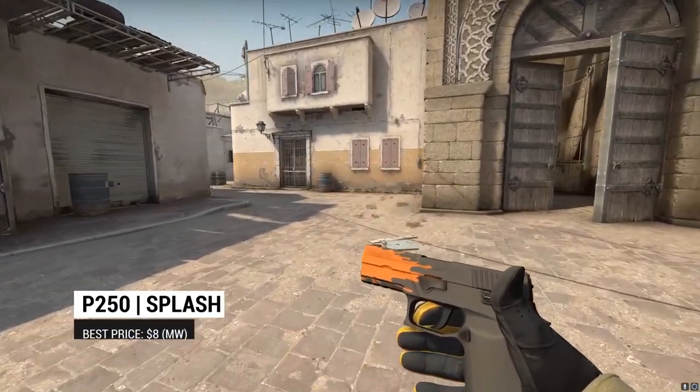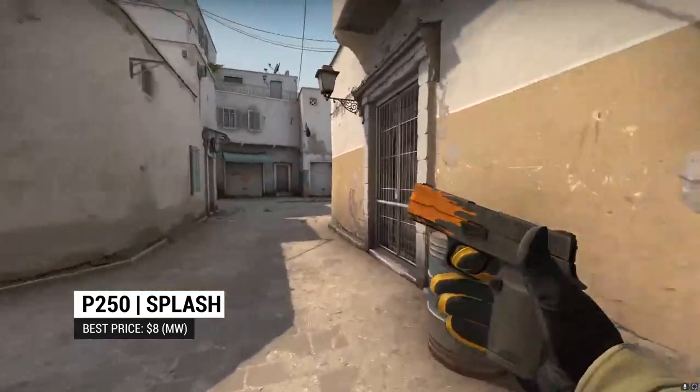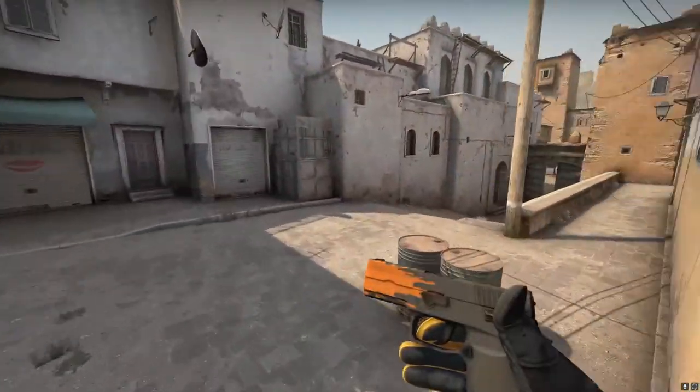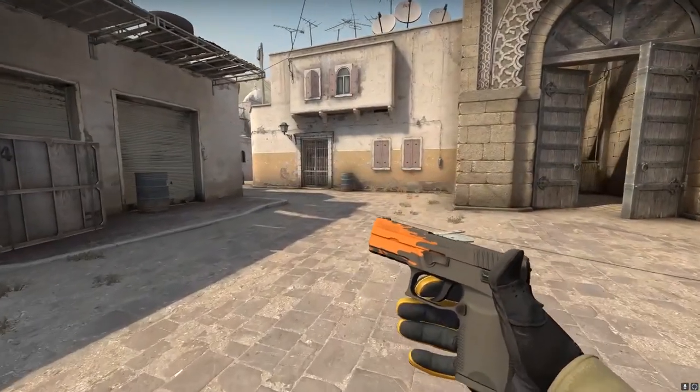On to the P250 Splash. Who knew a simple splash of paint could look this good? This simple and cheap design is a perfect complement for the Tiger Tooth coloristically. We just wish there was a better option thematically.